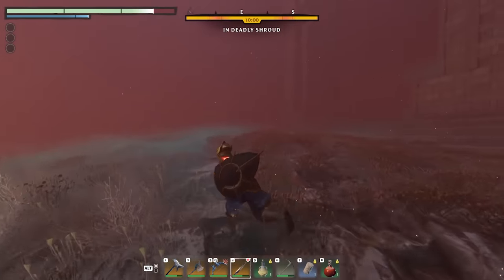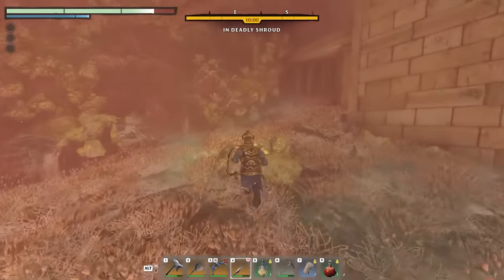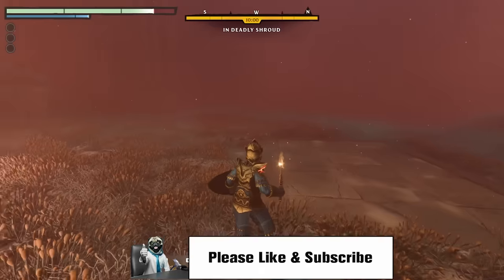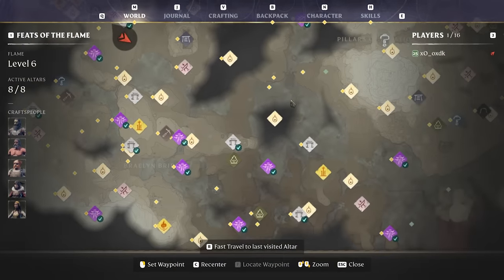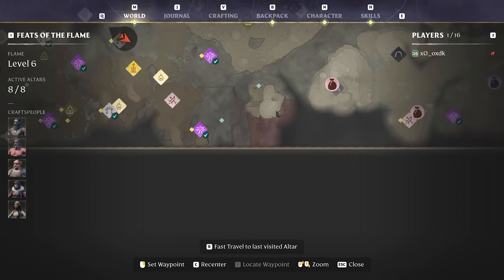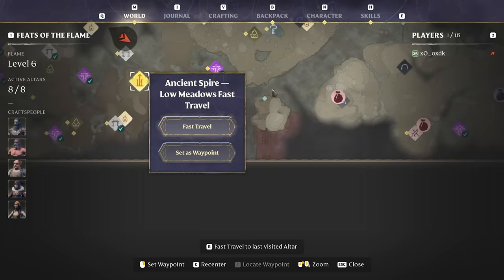I'm gonna spare you a little bit here because I don't want to walk to a place where I can fast travel — nope, can't here. So I'm gonna log out and when you see me again I'll already be on my way to the next point. So we're back again, and this time we're gonna go to another fast travel point — the closest I can use is this place here. I was thinking why is there still deadly shroud here, and you can also see clear signs of a structure here. So let's go to Low Meadows — this is Sewage Rest, so it's right below that.